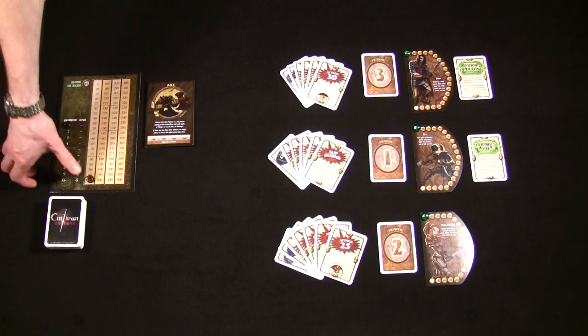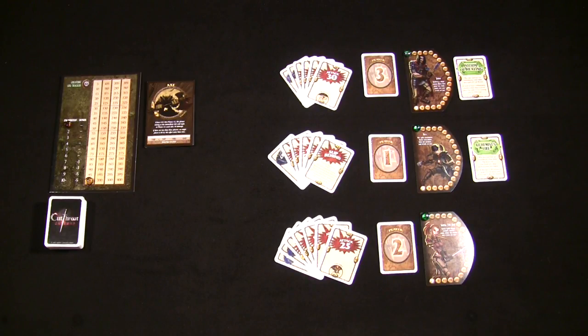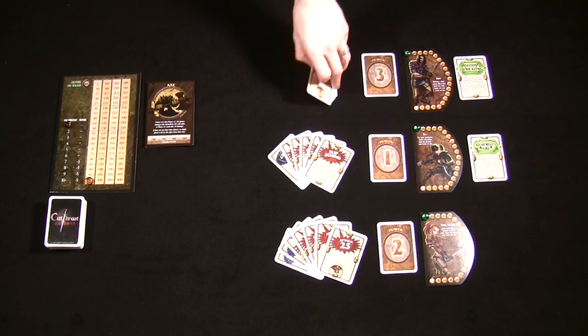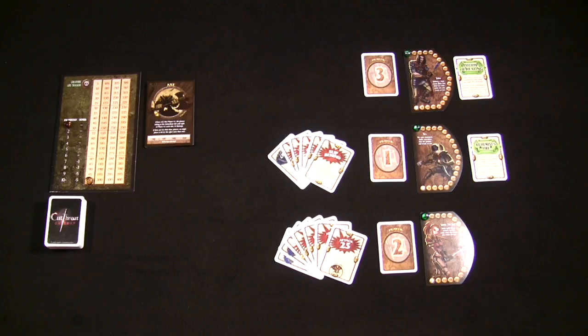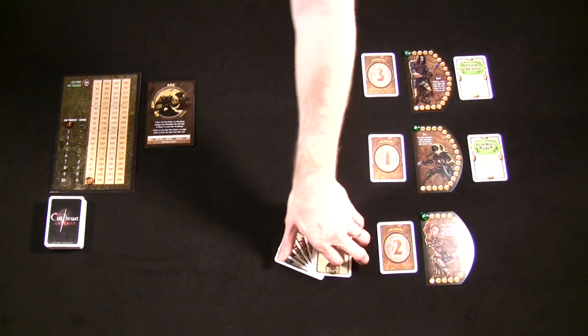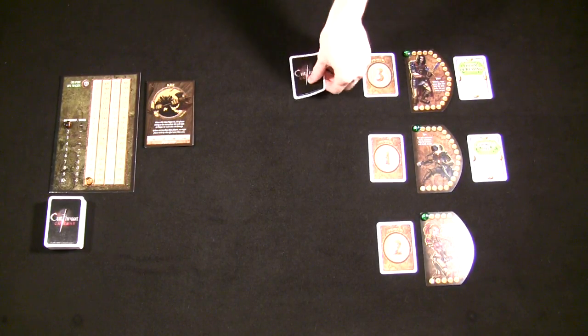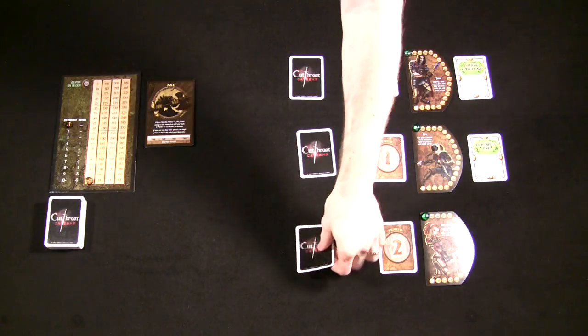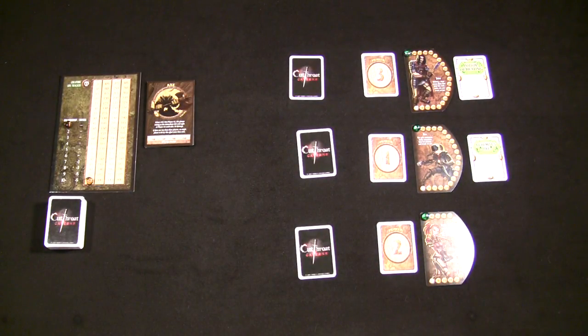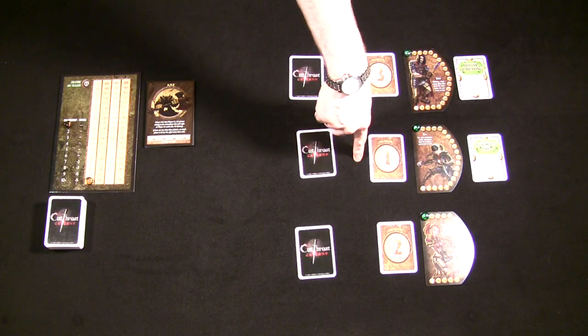We're on the very first encounter. He has 100 hit points and whoever beats him is going to get two prestige points. It's now time for our players to pick out which attack card they're going to set down as their attack card for the round. Each player gets to place their one attack card face down from their hand, and once every player decides which card they're going to set down, that is their selected card and we go ahead and move through the initiative starting with Nyx, who is on initiative card number one.